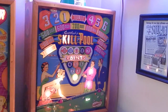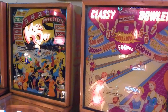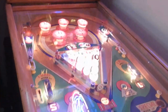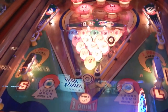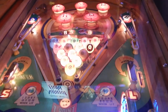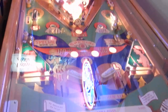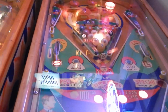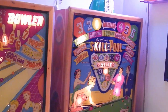Now we're going to move over to Gottlieb's 1950s wood rail section that Dave has — it's a pretty nifty section. He's got about seven of them here in a row, and many more in his warehouse that we visited in the first video. This Skill Pool is a beautiful game. I played this the last time out. I love the rack of balls that just kind of sit in the middle of the playfield. I just shot the balls out to give you an idea. As you can see, his games are very snappy and quick to respond.